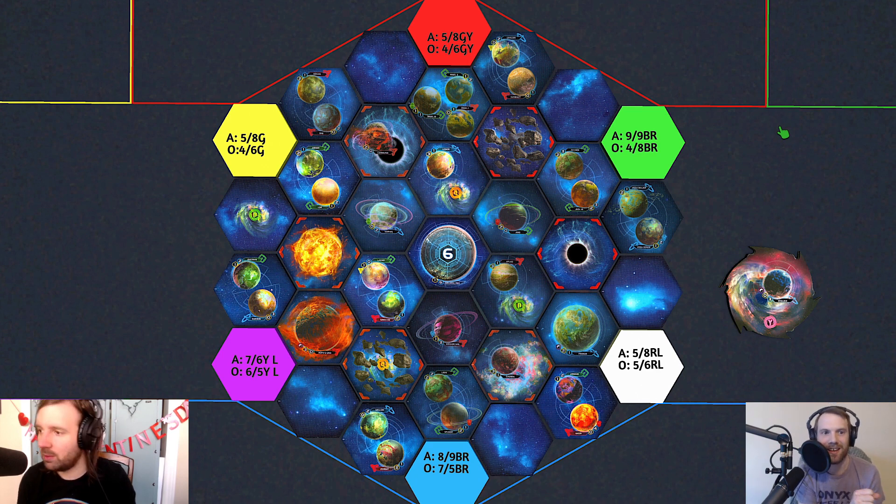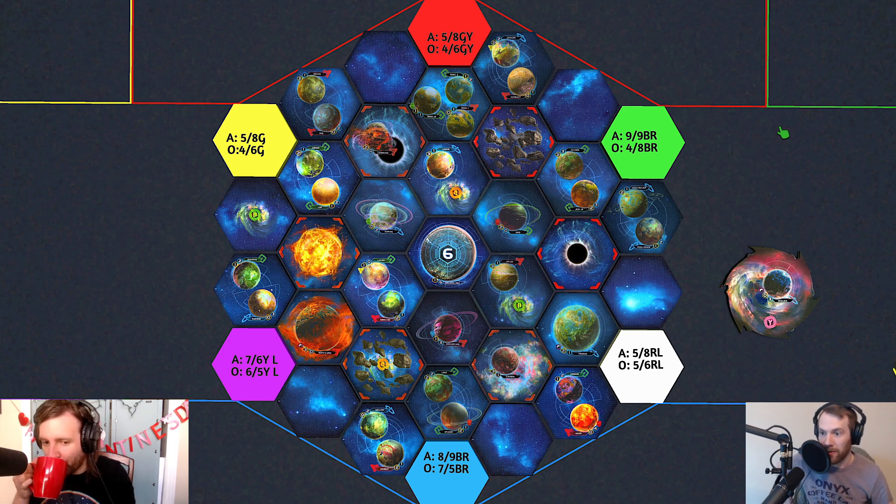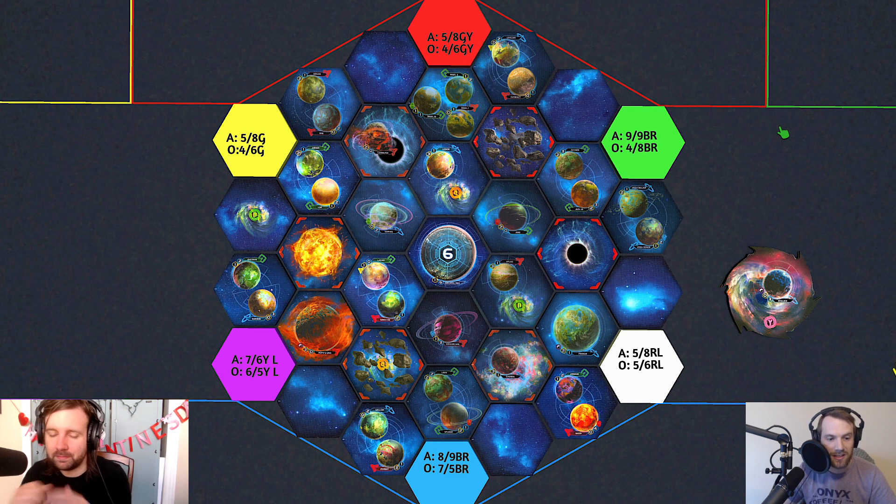We're officially naming the slices and talking through them. After this we have a mock draft that we did with some Weird Bears, moderators, and community members. If you want to get a feel for how the draft plays out on this map, stay tuned after the analysis. But let's dig in.